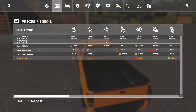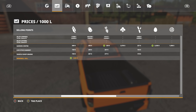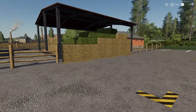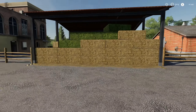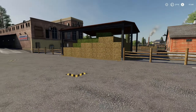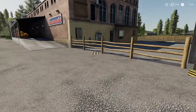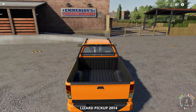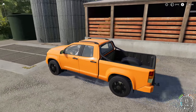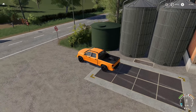At the livestock market you can sell wheat, barley, canola, sunflower, soybeans, corn, potatoes, and sugar beets. You can also sell barn stuff here, which is extremely cool — anything you could sell at a barn in FS17 or FS19, you can sell there. That makes it a very versatile and important primary sell point.